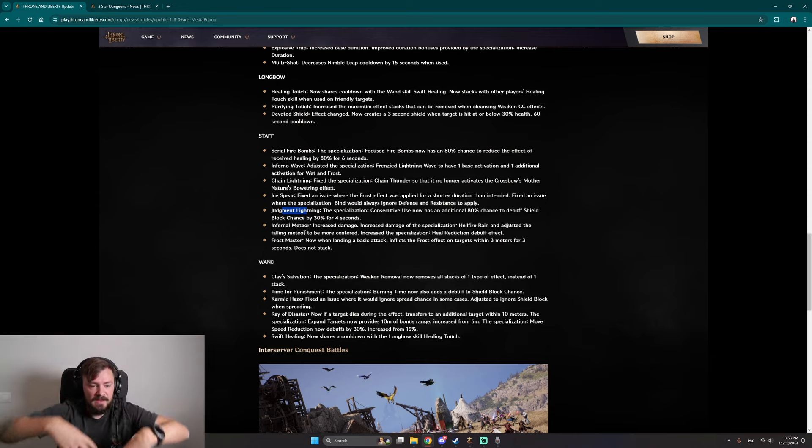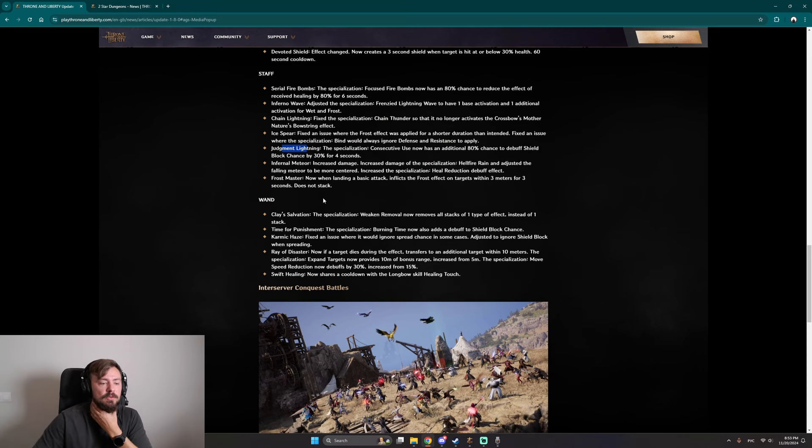The heal-reduction debuff effect on Hellfire Rain is also increased, so you can now decrease healing for a big area. Frost Mist now inflicts the frost effect on targets within three meters for three seconds on basic attack. So you just drop lightning or any skill on an enemy pack and everybody gets slowed. You're a super debuffer right now.